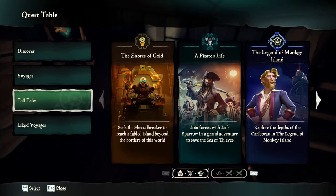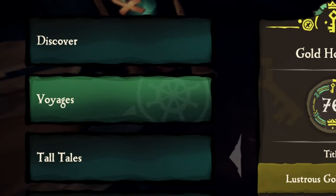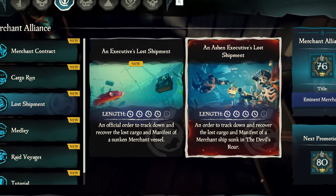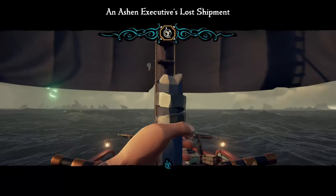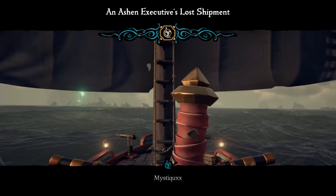At this point, you're going to want to dive for a quest. Go to the Voyages section, Merchant Alliance, Lost Shipment, and select the Ashen Executive Lost Shipment. This particular voyage only has two routes, each with very short sail time and predictable spawn locations.